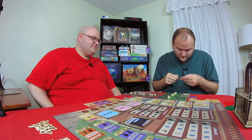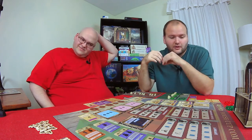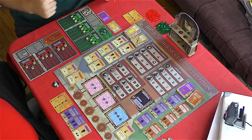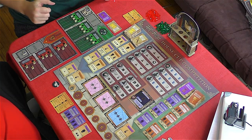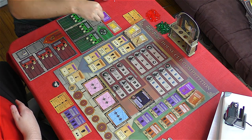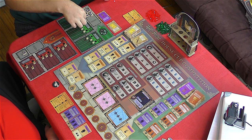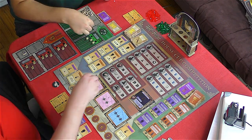Goyle is going to the library — three knowledge tokens. That's what they say about Goyle. All the Slytherin are known for their intelligence. Now we can return our students; everyone's been placed. We can now do challenges if we're able to.